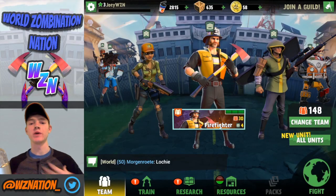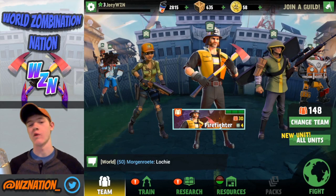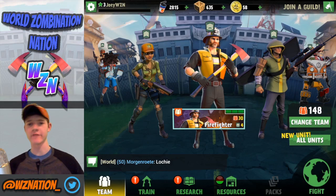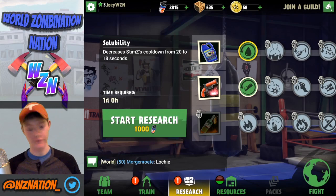Hey guys, my name is Joey and this is World Domination Let's Play number three for beginners — it's also a walkthrough. We're going to be looking at Vancouver today, plus some other stuff: guilds, and the flare perk. As you can see, it did finish researching and we now have the flare available to us.